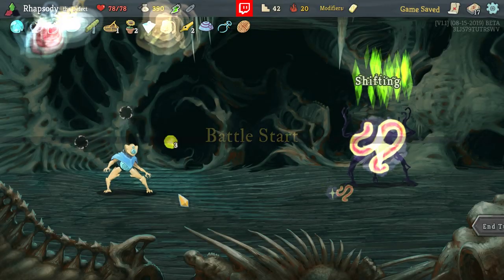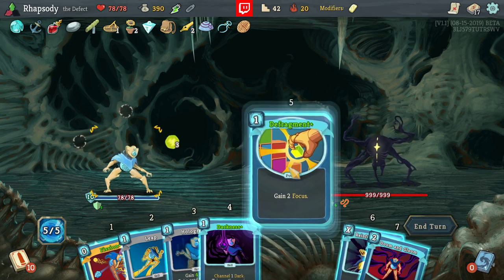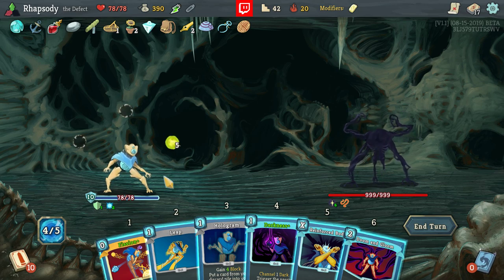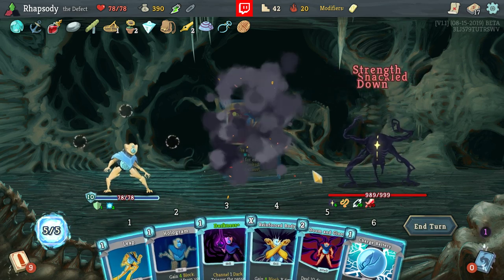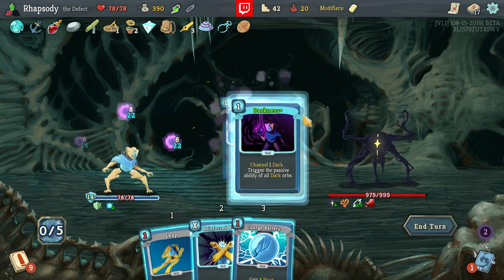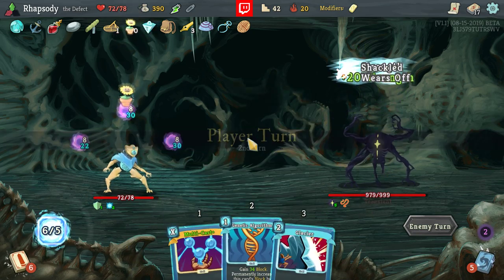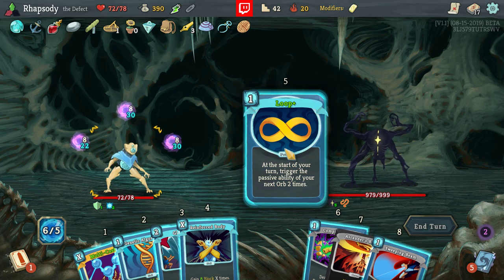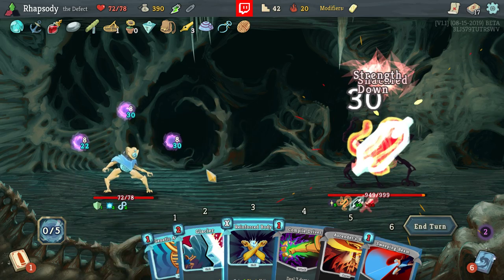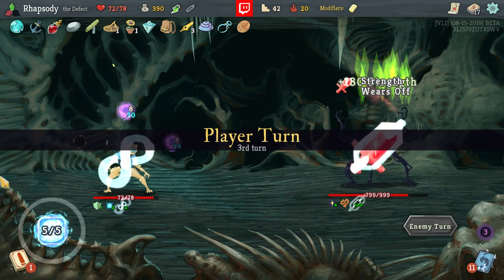We even still have money for stuff next floor. Defrag. Let's Fission first, then Doom and Gloom, Darkness, Hologram the Darkness, play the Darkness again. The idea here is that I'll take damage on turn one, but every turn past this I'll be able to just pop off one of these Dark Orbs. That's all it's going to take — just one of them. I can save myself a full turn from the enemy.